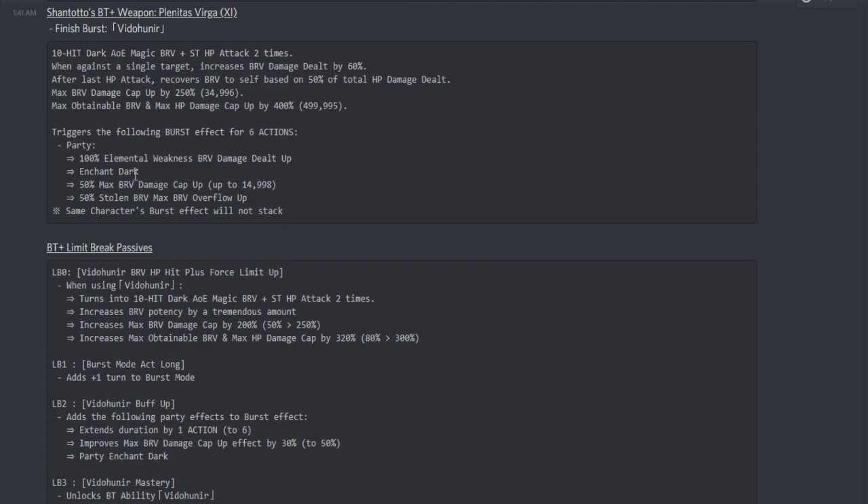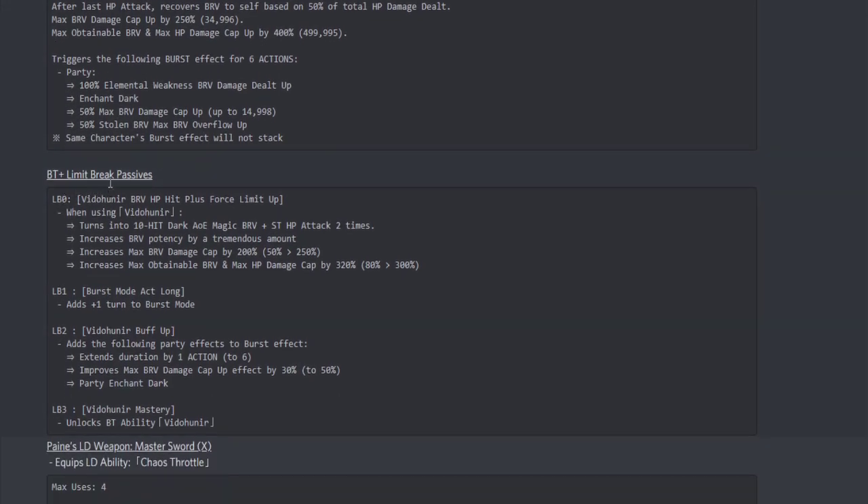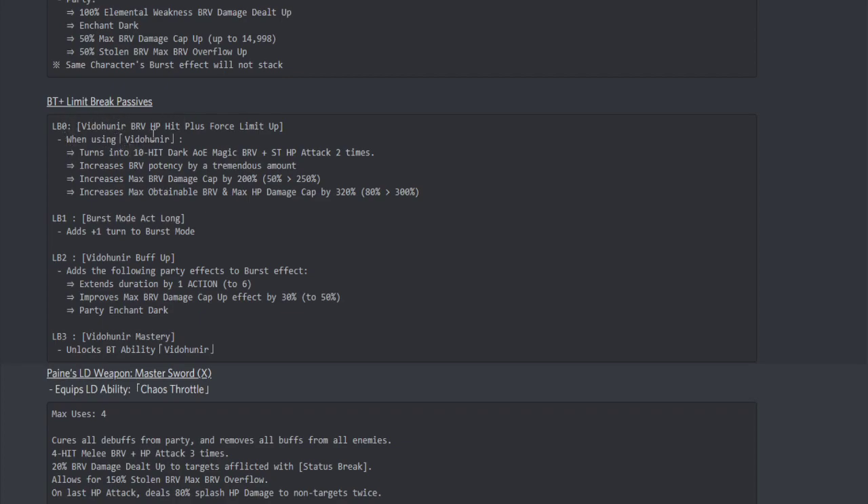She also enchants the party with dark — I'm not sure if she had that before. There's also a 50% max brave damage cap up, up to 14,998, and a 50% stolen brave max brave overflow up. The same character's burst effects will not stack, which is a bummer. For her BT+ limit break passive, when using her BT attack it turns into the 10-hit dark AOE magic brave plus single target HP attack dealt twice. It increases brave potency by a tremendous amount and increases the max brave damage cap by 200% — originally at 50%, now at 250%.